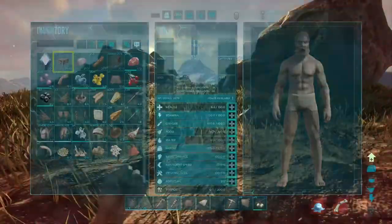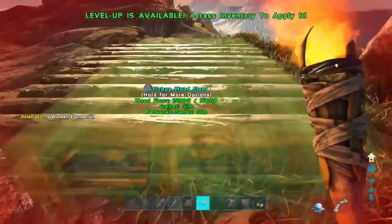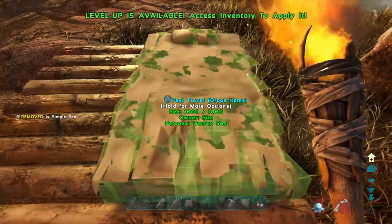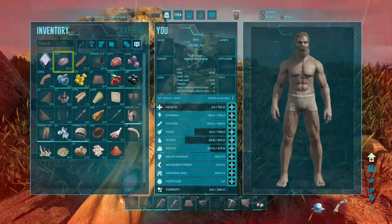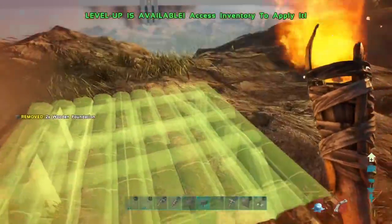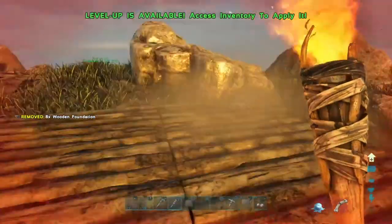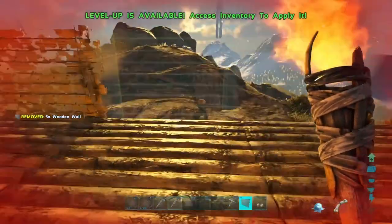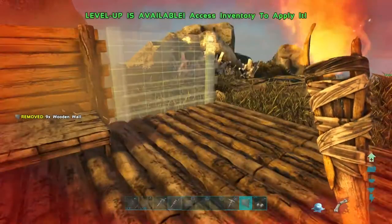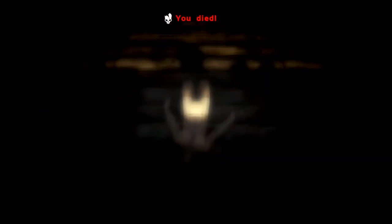We're just going to throw it down here for now. We've got a lot of really good resources here. This isn't the permanent spot anyway — we're just throwing this down just to have a little something-something. The permanent spot for this building, we'll probably be living here for the Island anyway.